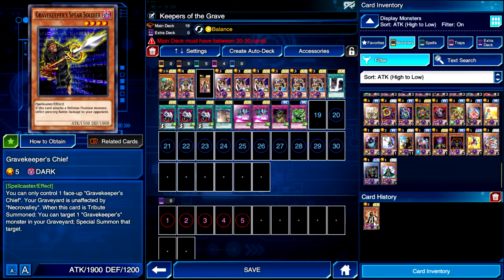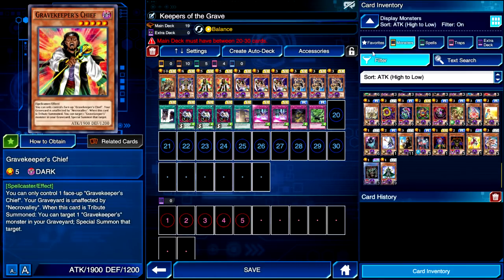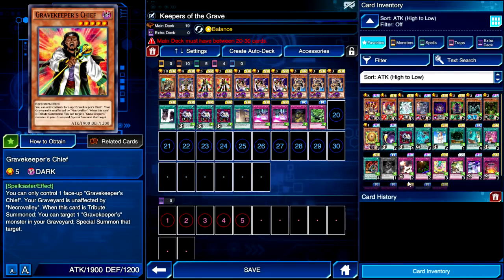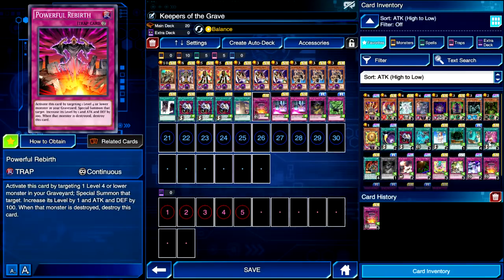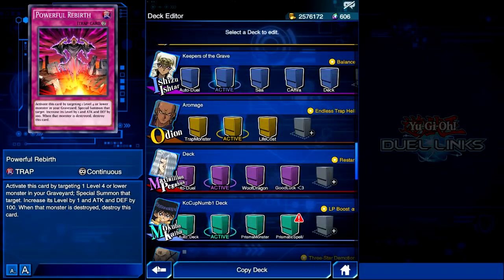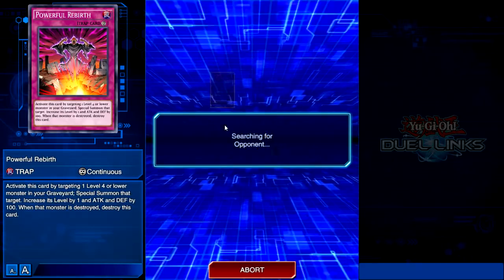Actually, I'm going to run 2 Chief. Sorry about the delay — I just want to make the deck as good as I can. I should have done this off camera. 2 Double Summon? No. I might just throw in 1 Rebirth — actually 2 Rebirth, why not? Because Recruiter can get destroyed. Yeah, this looks better. This looks a lot better. Less chances of bricking, so let's go.